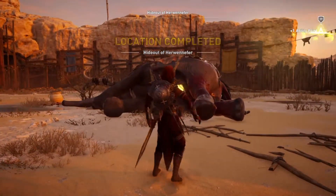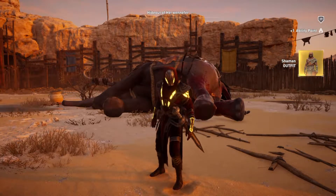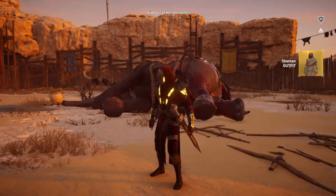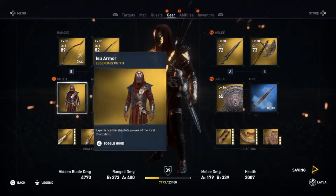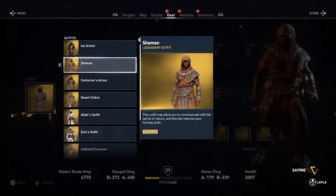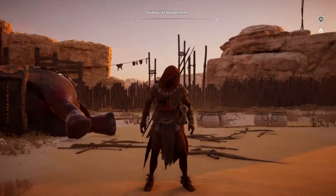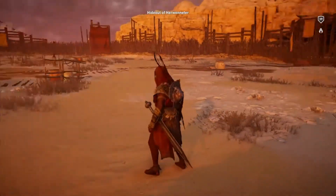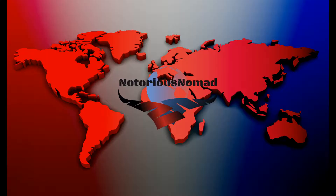The reward was pretty surprising — I liked that it gives you ability points, but I did not expect to get the Shaman outfit at all, so I was really excited. Then I looked at the picture and it didn't seem like something I'd want to wear, but I tried it on so you guys can see it. It's a little more red than it looks in the preview picture. I like the Isu armor better — I'll show you how to get that and a couple of the other cool ones in future videos.